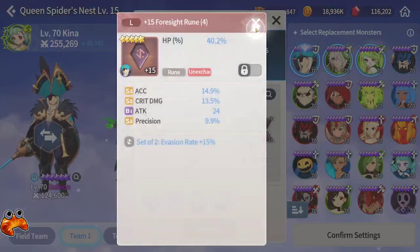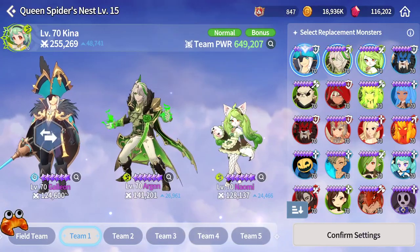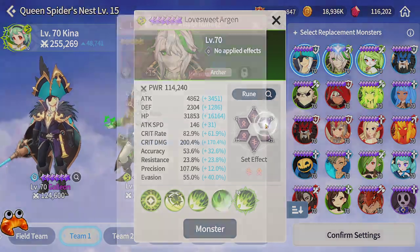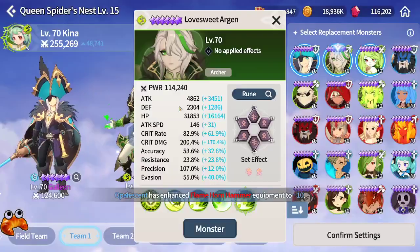He is on HP, HP, HP on random sets. I will be using Argon, the Wind Vampire. He is on Rage Blade, attack, crit damage, attack. These are his stats.